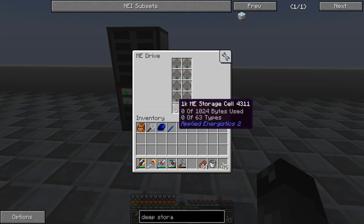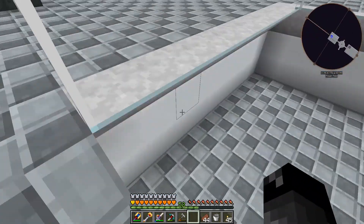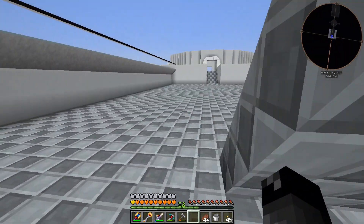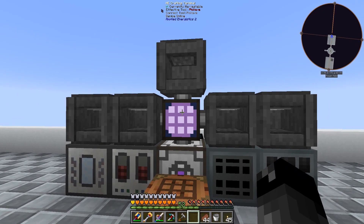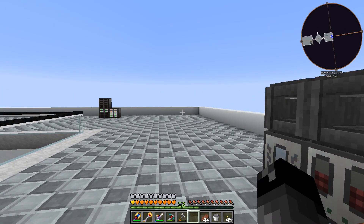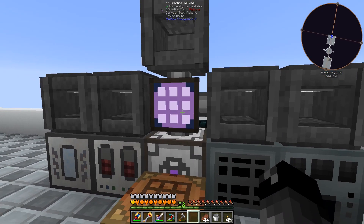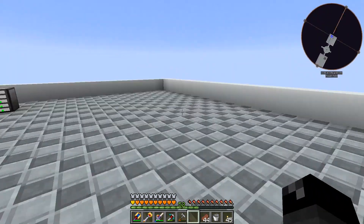I made a couple more ME drives and four 4K ME storage cells. The two 1K drives are still untouched, so we have a little more storage there. I have a cable running directly underneath from our energy acceptor all the way over, touching one ME drive — the three drives are touching each other so they're all part of the network. You're only allowed eight items per network, and the inscribers don't count toward the channeling system, so we've still got room to add more.